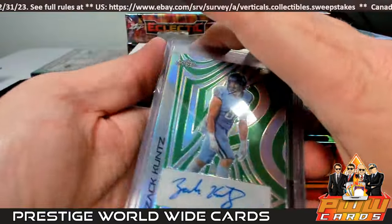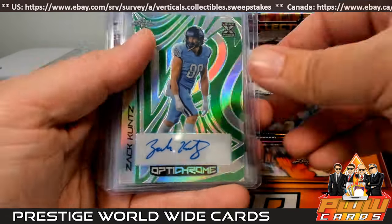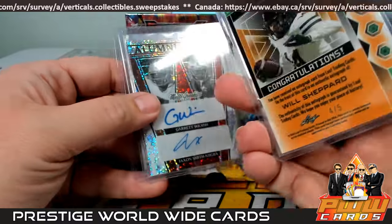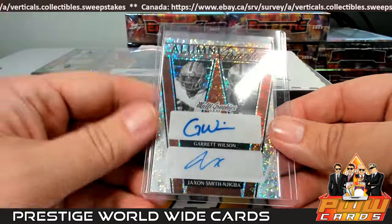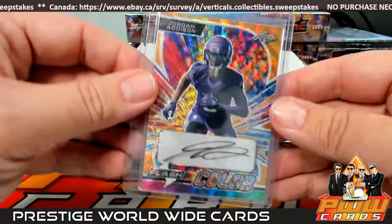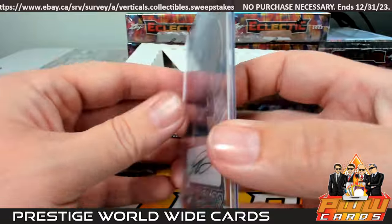First up, Zach Koontz — going out to the Jets, that's Jeffrey C on the Zach Koontz auto, numbered five of five. Then we have a Will Shepherd Valiant Effort, number four of five. Then how about this — a Garrett Wilson and Jackson Smith-Njigba dual auto, very nice. Jets and Seattle — that one we'll random off. Last but not least, a Jordan Addison Flash of Colors, a one of one going out to Minnesota — Justin W, congratulations.